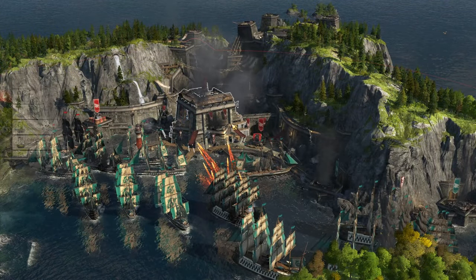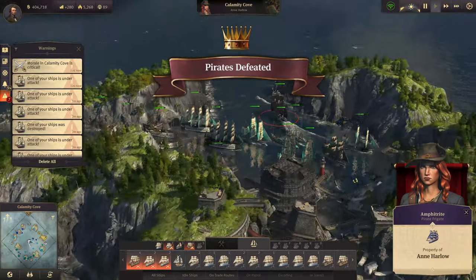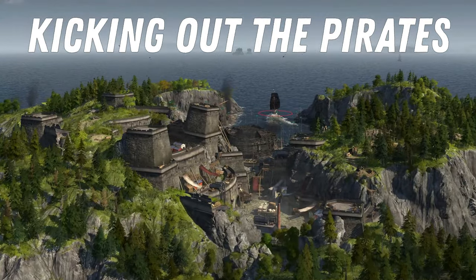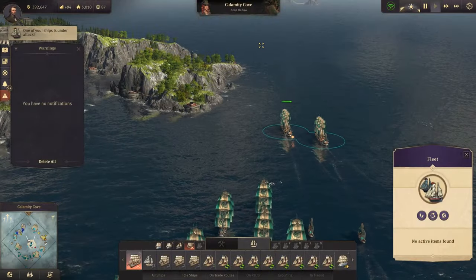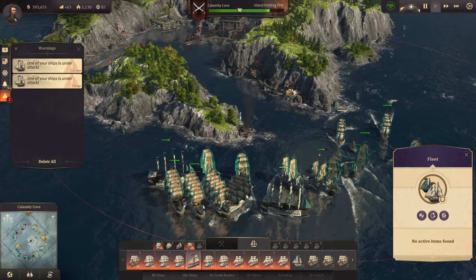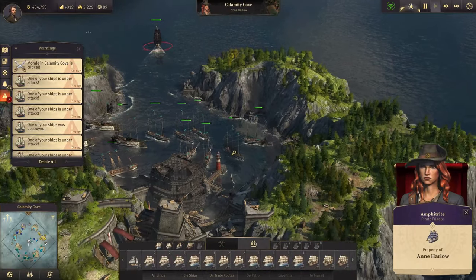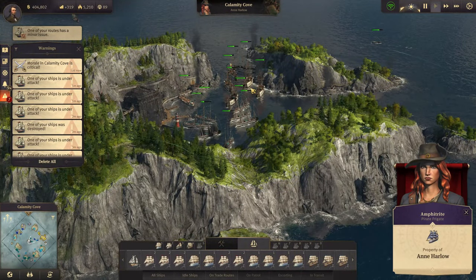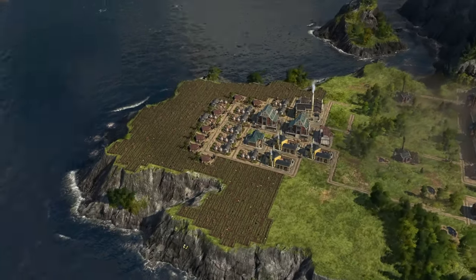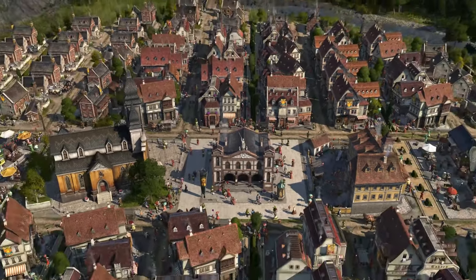Hello my fellow Anno fans, my name is Peter and in this tutorial for Anno 1800 I am going to show you how to kick out the pirates from their little but heavily fortified island hideaway. I will explain how to use unarmed ships as cannon bait and damage shields, how to pick apart the pirates island's defenses to soften it up, and finally how to kick them off the island with almost zero losses to your military armada.